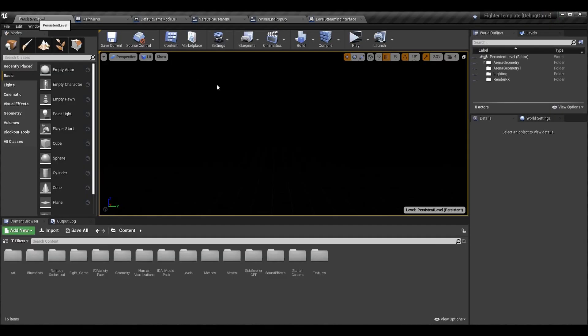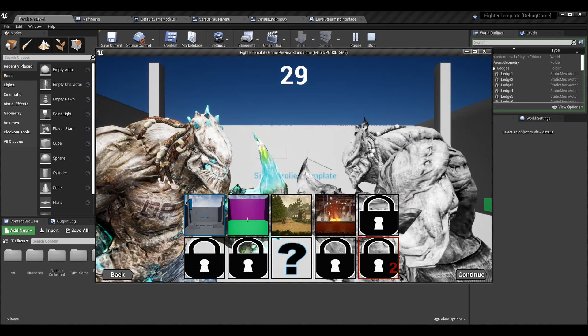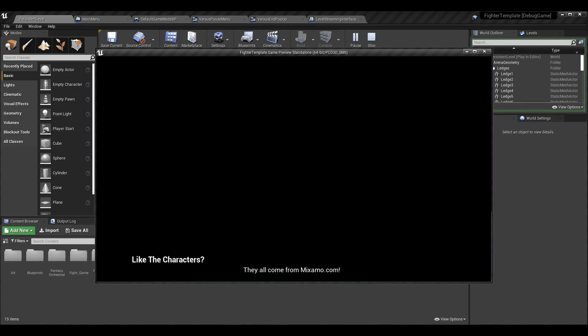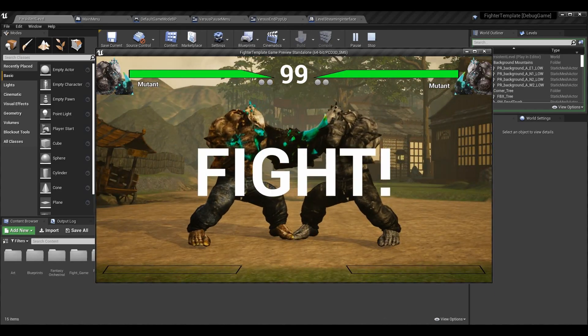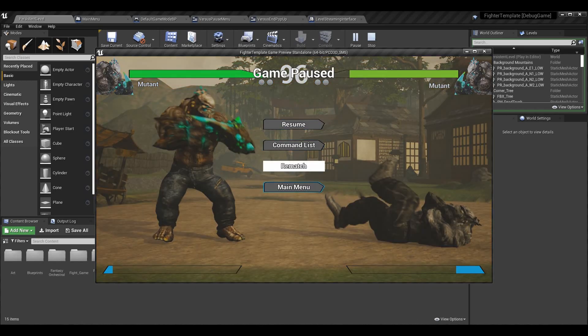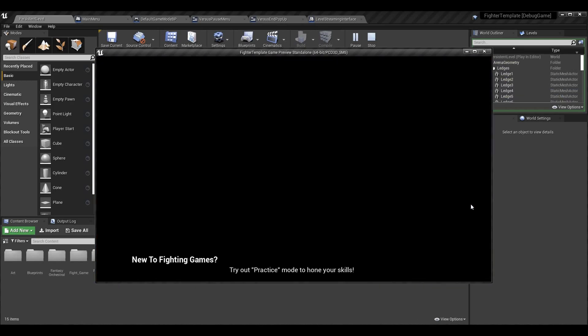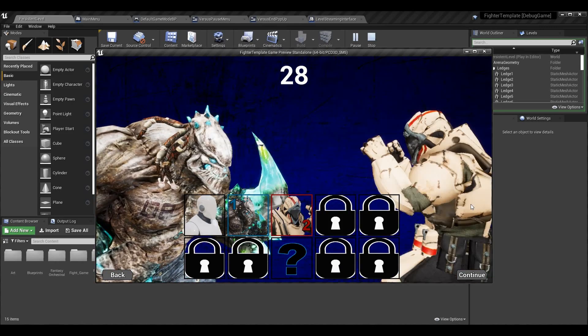That gets rid of our Tick dependency. Now we can come into the game, load up whenever we want whatever map we want, attack our opponents or not — doesn't matter — return to main menu, and here we are, everything's working as intended.